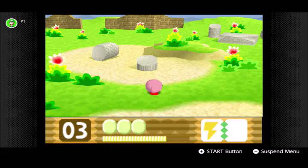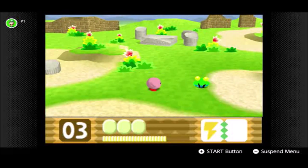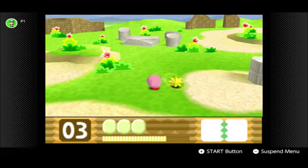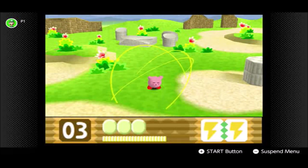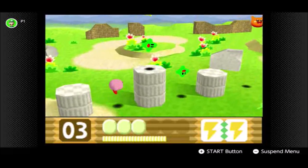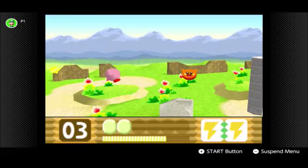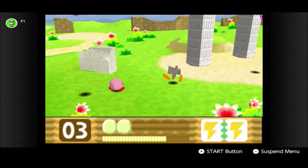Because this is from my original recordings, I actually start this level with the Spark ability. Spark works just the same as it does in other Kirby games. As for Double Spark, the effect is greatly enhanced, but the downside is Kirby does have a kind of cooling-off period. Not a long one, but enough to be noticeable.